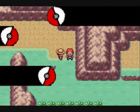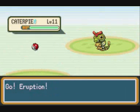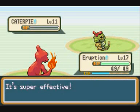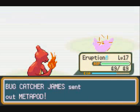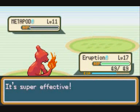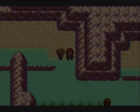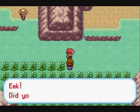Here we have Bug Catcher James with a Caterpie and a Metapod - pretty easy battle again. I used Eruption just so he can catch up to Elegance's level. Elegance grew three levels through that part of the route, which I was very happy with. No problem with James - just two Embers taking out two Pokemon.